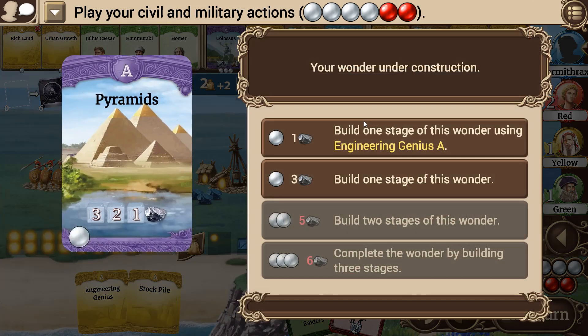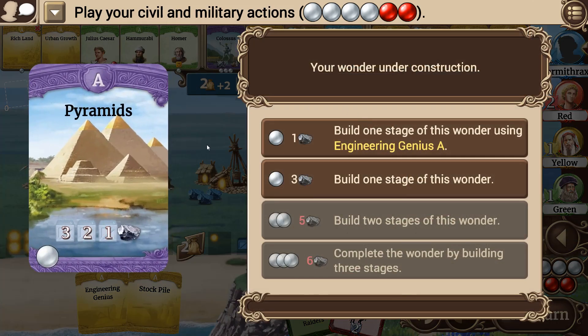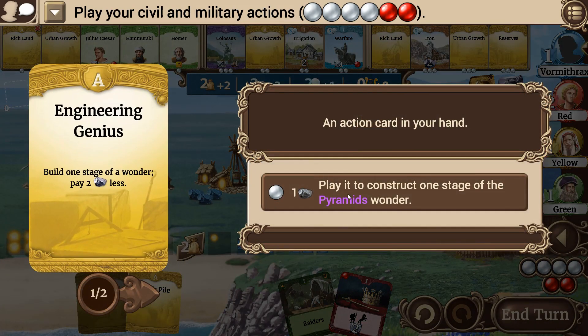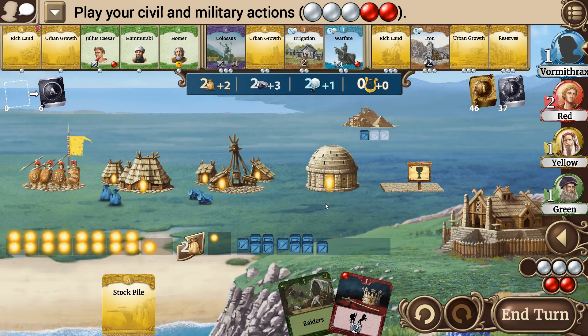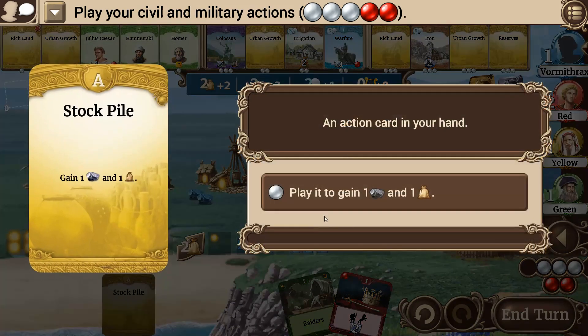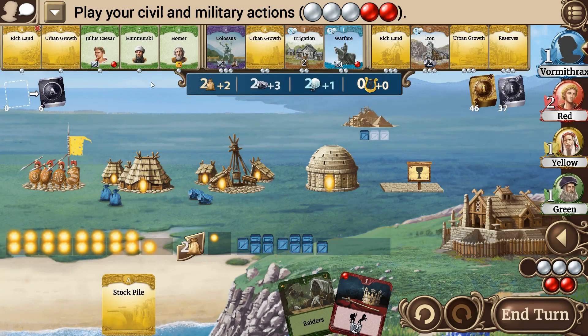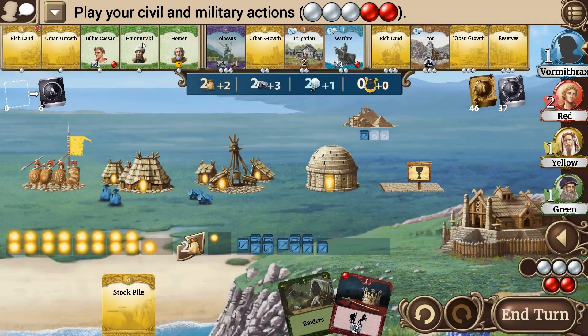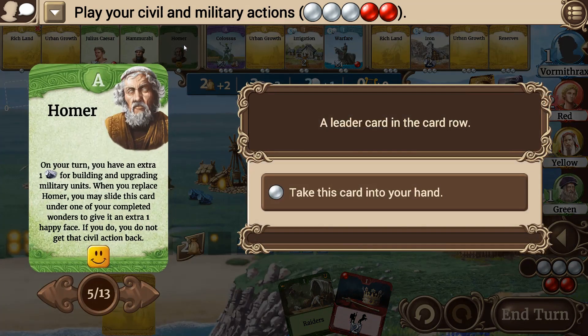Let's figure out the order this needs to go in — three, two, and one — so we can use this first. It's going to take most of our turn. We could get the thing built, but it would take all of our turn to finish it this round, and I really want to grab a leader. I can use a military action as a civic action — I like that.